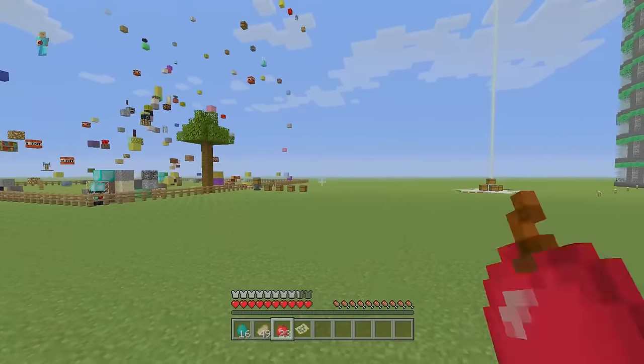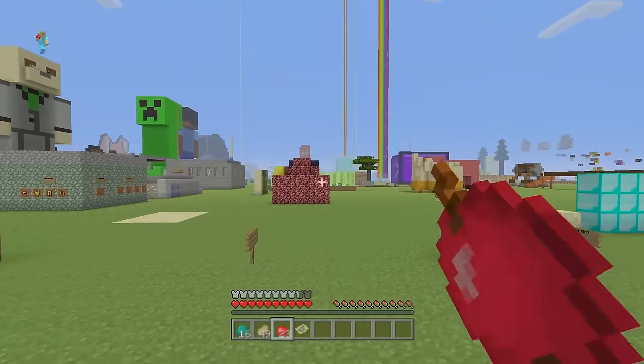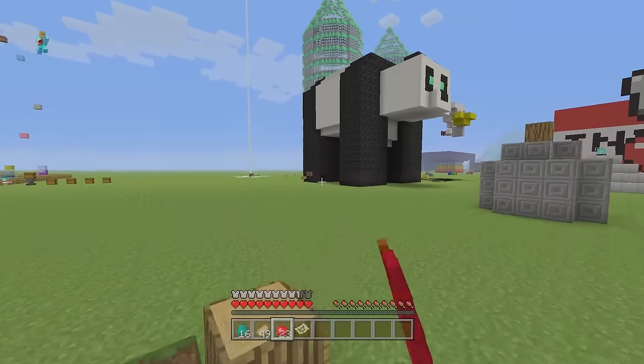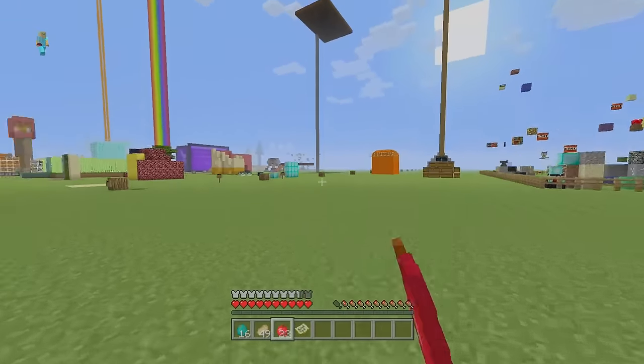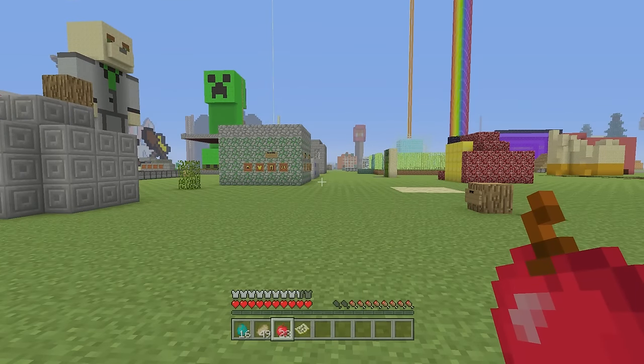Whereas if you eat food like the cooked pork chop, you have a really long time before you have to eat again. Even eating a low saturation food here fills up my second hunger bar by a couple of extra shanks. So if I try to waste my hunger as fast as possible, notice how long it takes for my first hunger shank to go down — even while doing a crazy intensive thing like sprint jumping.